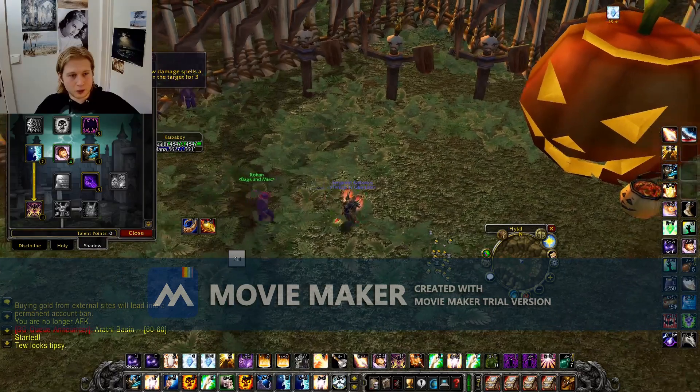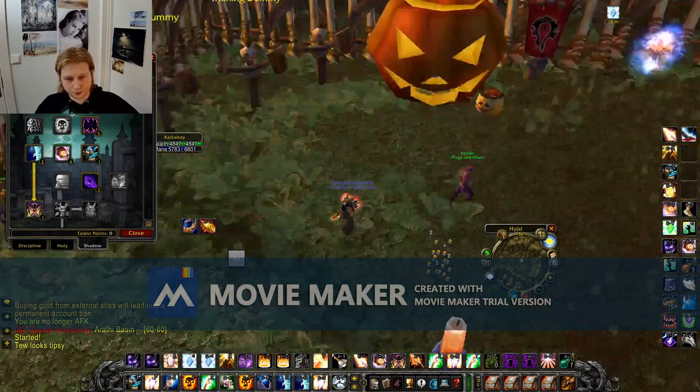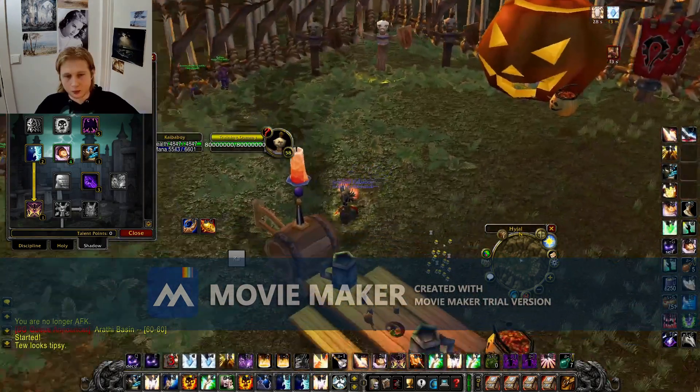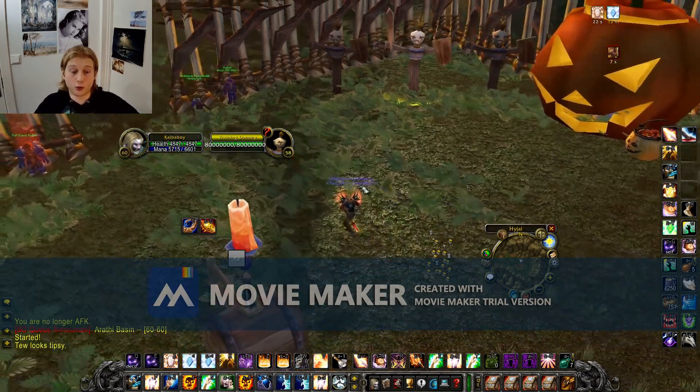Then you take Blackout and go all the way down to Silence — that's the spec. The idea behind this spec is the fact that you can do DPS, heal, and dispel all at the same time, and it works like crazy.